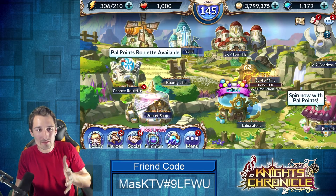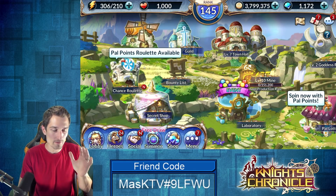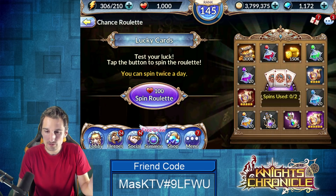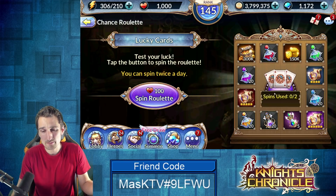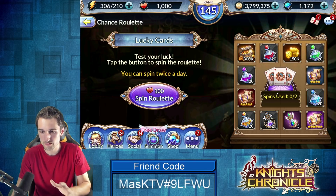I've been sort of on the edge about how I actually want to spend these. There are a couple different options. There's the chance roulette where you get to spin the wheel for a thousand PAL points up to four times a day. You spin it twice, it takes 12 hours to reset, and you can spin it another two times.